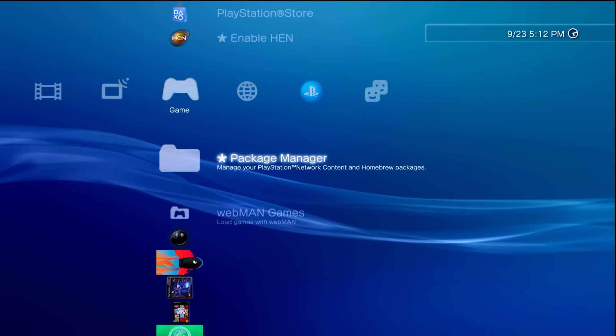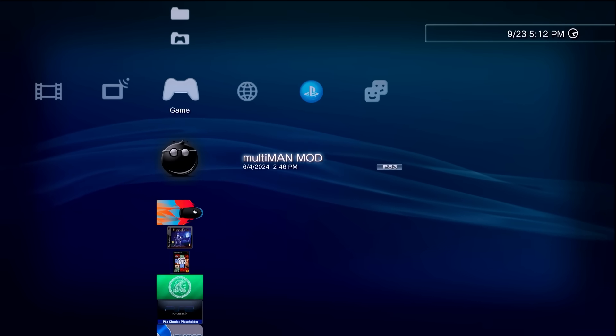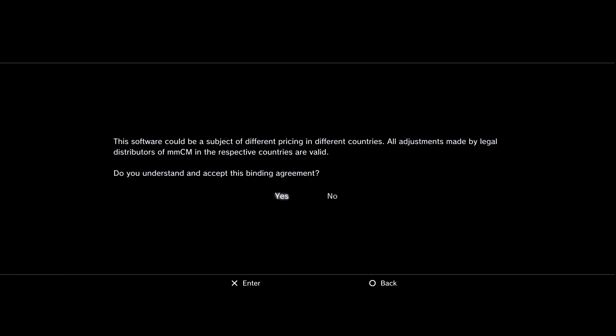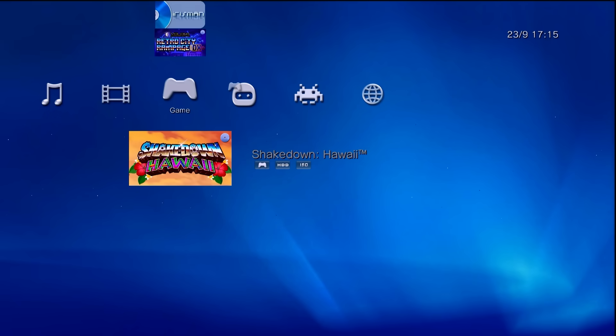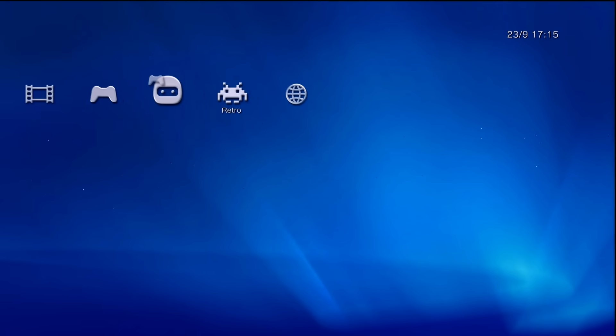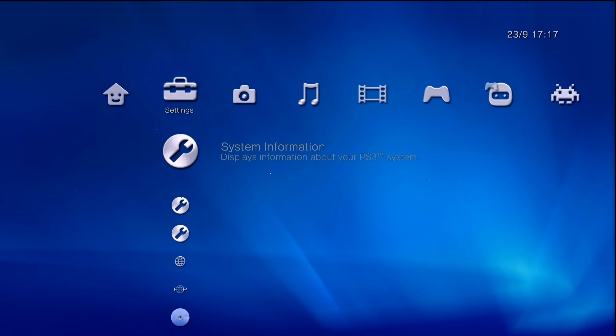Once installed, exit out and go down to Multi-Man — it should now show as Multi-Man Mod, meaning it's been updated or installed for the first time. Tap X to open it. You'll go through some initial steps; read them, agree, and say yes to continue. Let it install the initial data and wait a bit longer. Once it applies the standard theme, you'll see a slightly different, brighter theme — this is Multi-Man Mod. Essentially the same Multi-Man we know and love, but tweaked under the hood and given a fresh coat of paint for 2024 and beyond.